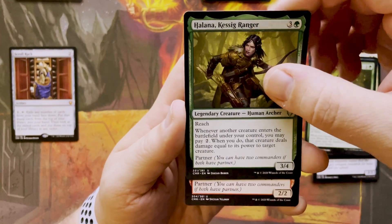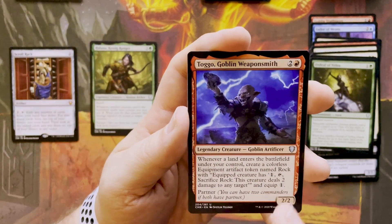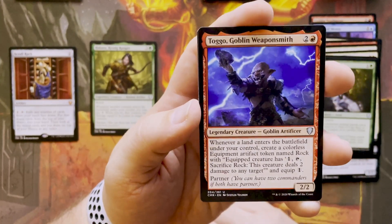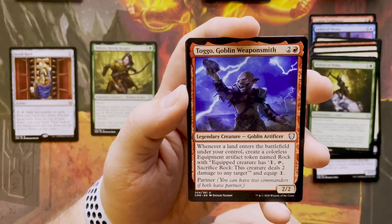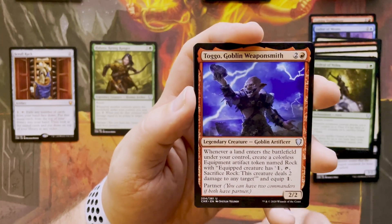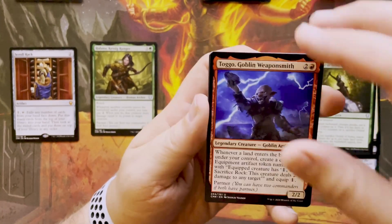I got another legendary partner — Toggo, Goblin Weaponsmith. Two and a red, Goblin Artificer. Whenever a land enters the battlefield under your control, create a colorless Equipment artifact token named Rock. The equipped creature has: one and tap it, sacrifice the Rock — this creature deals two damage to any target. Equip one.